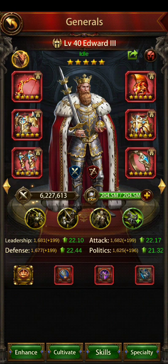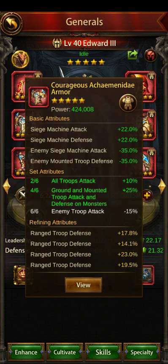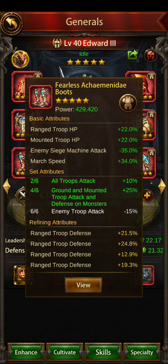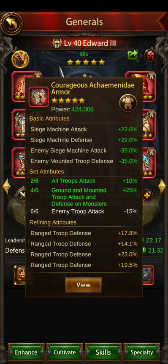On to the lower tier: if you're just running Ares and Achaemenidae, here's how the setup would look. Ares bow, Fearless Ares helmet — both have range troop attack. Then Courageous Achaemenidae armor, Courageous Achaemenidae legs for range troop attack, Fearless Achaemenidae boots for range troop HP, and Fearless Achaemenidae ring for range troop attack. Actually, the armor should be swapped because the set bonus does nothing — so swap it to the Ares chest piece we talked about. That'd be a better setup.